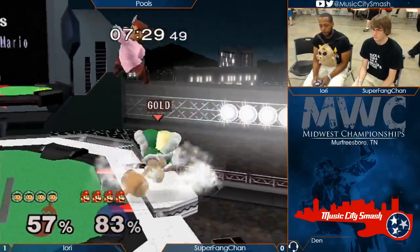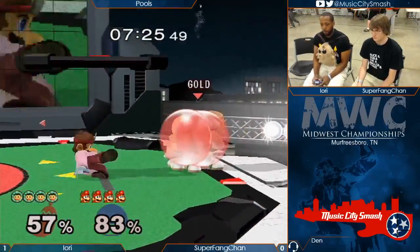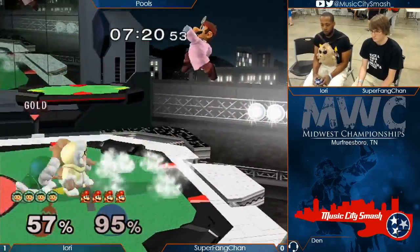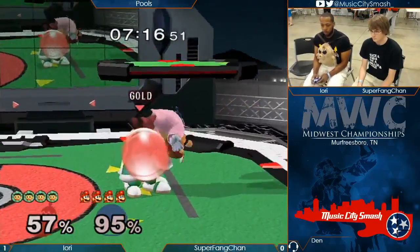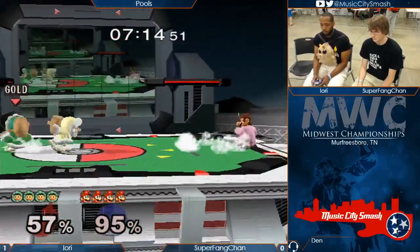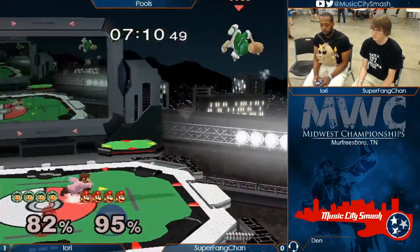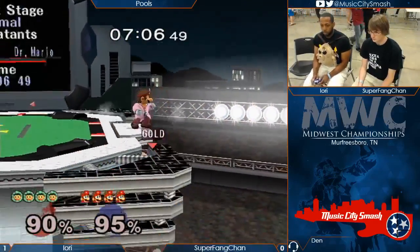Handoffs — you get grabbed immediately. Not even Fox can shine out of it, because you're just stuck in hit stun. The frame you come off, the other Climber grabs you. It's just inescapable practically. They could technically hand off you to death if they really wanted to, or hand off you to 999%.